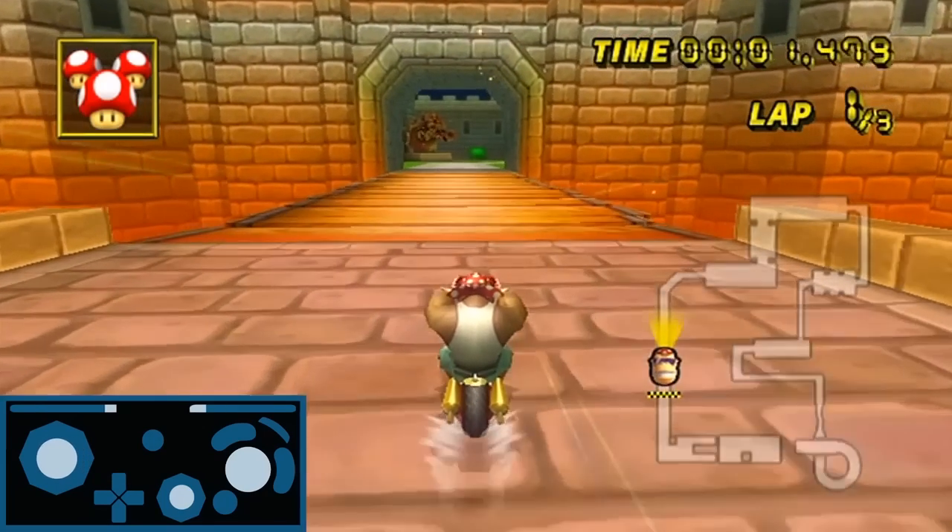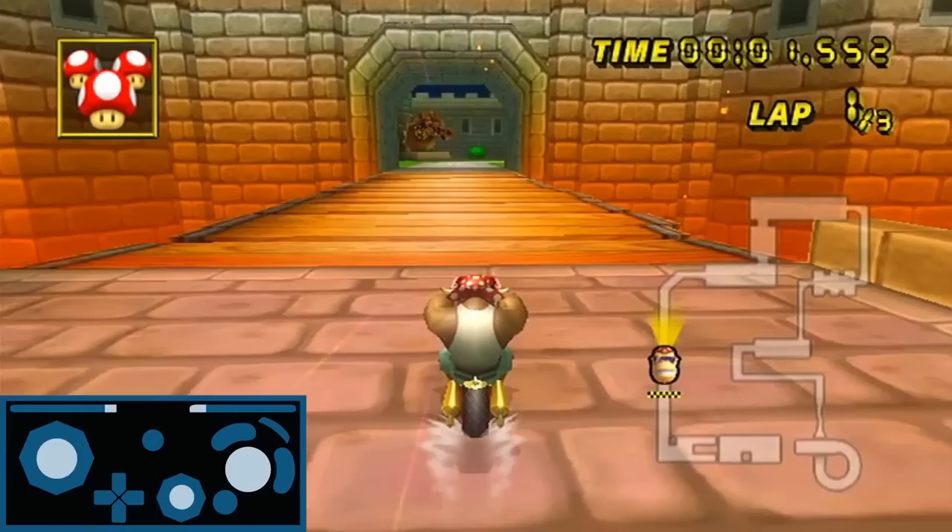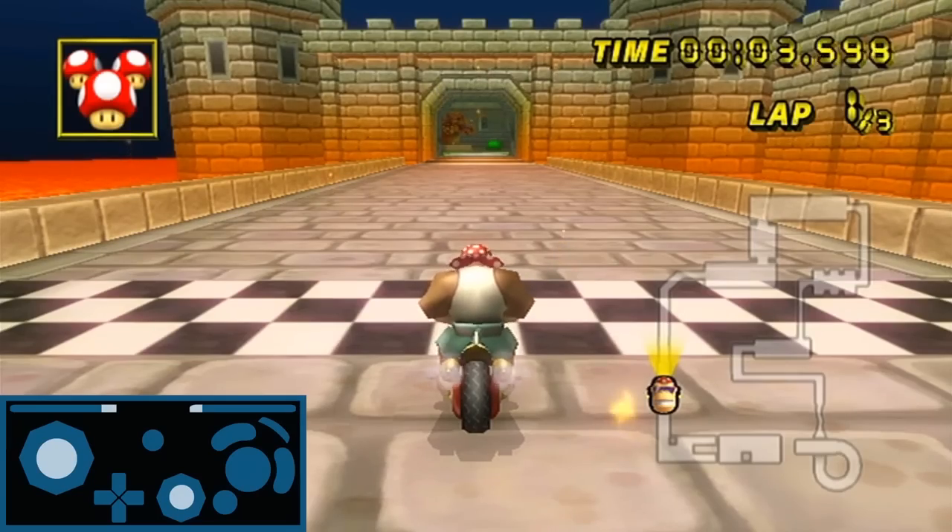I move forward, then start my wheelie and slightly turn right to make a left-to-right alignment. At this point we arrive at the most inconsistent part of this track right away — this bridge. The creators made the bridge on an uneven surface and not perfectly flat like in the original N64 version. You will find that you'll get many bounces on some attempts, or ride completely flat with no bounce. There is no way to be completely consistent, particularly on laps two and three.